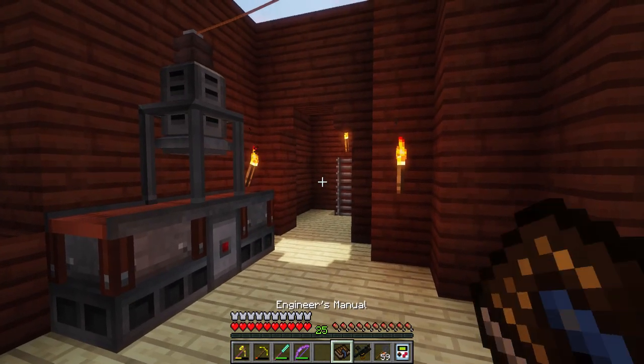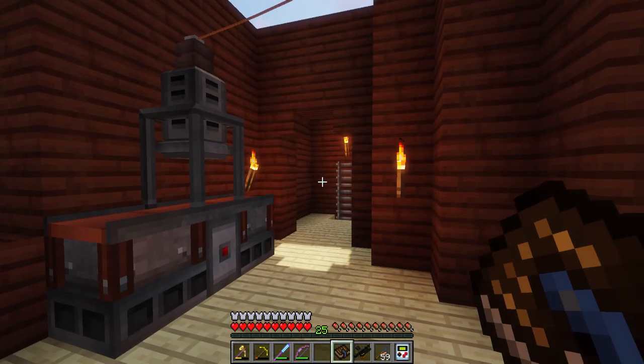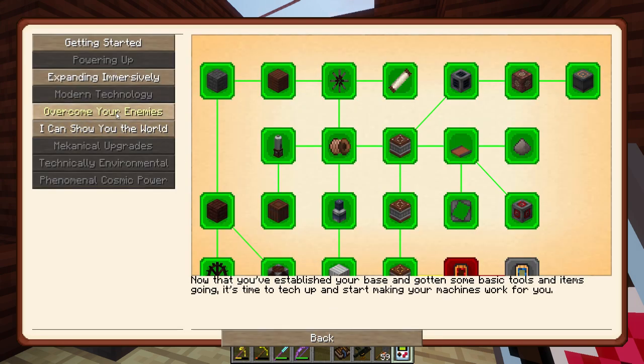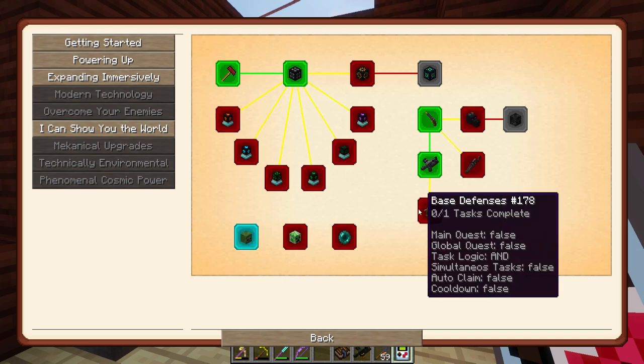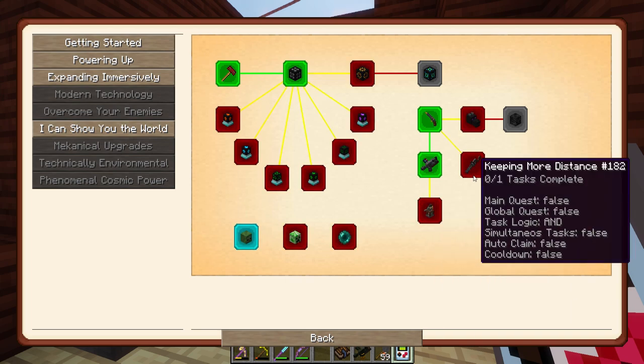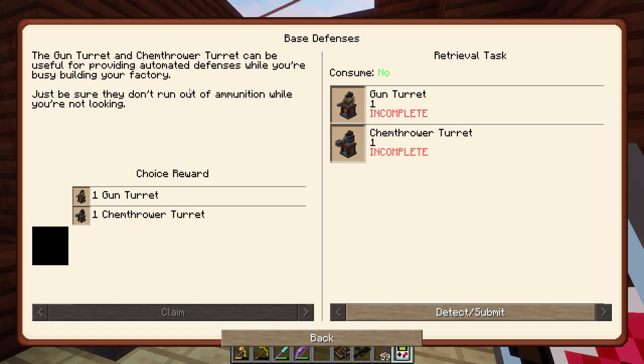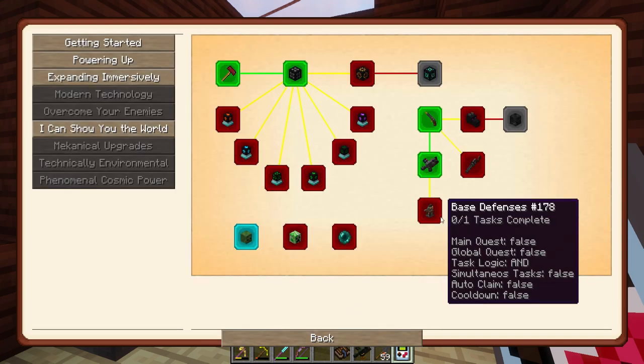Let's put these things away and continue on with the quest book. Heading back and seeing — it was Overcome Your Enemies that opened up the base defenses. That probably expands to both turret types — gun turret and chem thrower turret. Gun turret and chem thrower turret can be useful for providing automated defenses while you're busy building your factory. Just be sure they don't run out of ammunition while you're not looking. I think I might skip that for now.